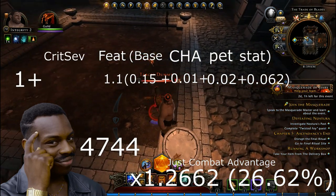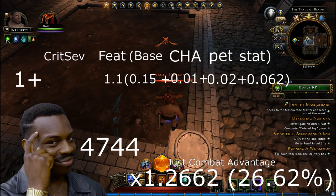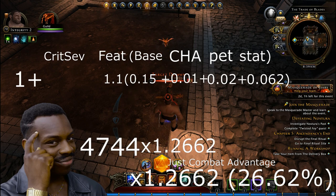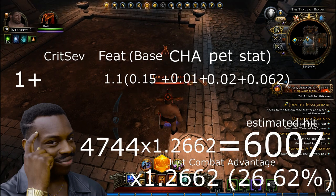If I step into combat advantage, let me first figure out what my attack should be. 4744 times my multiplier of 1.2662 should come out to be about 6007. Let's see if that is correct.